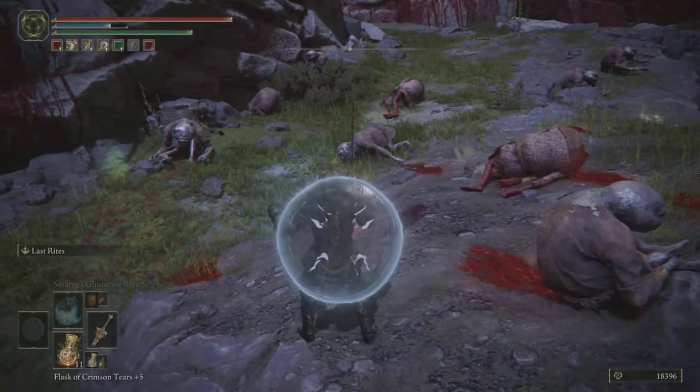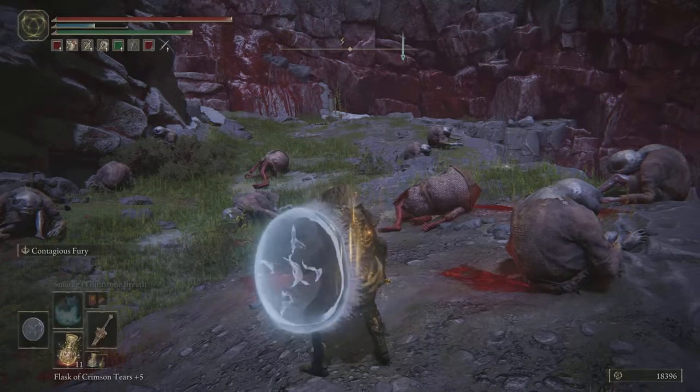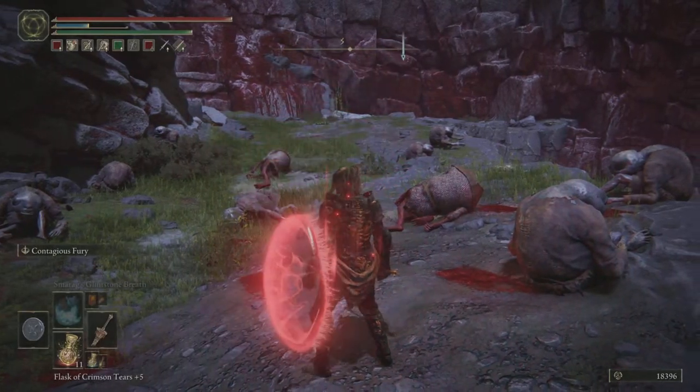With the Contagious Fury buff, as soon as you dual wield your weapon the buff will expire — the jellyfish shield will return to your back and fade to its blue colour.